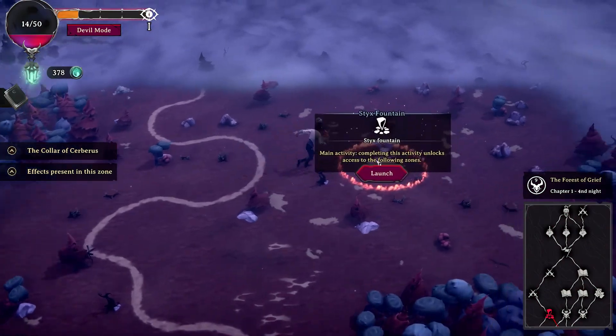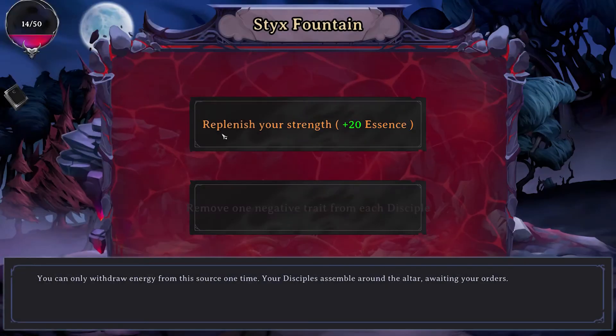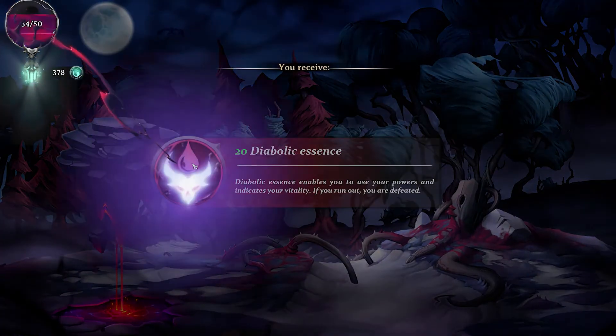This can be used to reach Styx Fountains more easily, which you use to replenish your Essence — a resource you need for using your powers and staving off defeat.